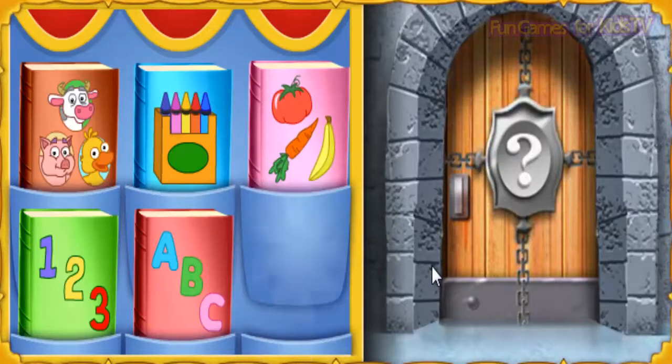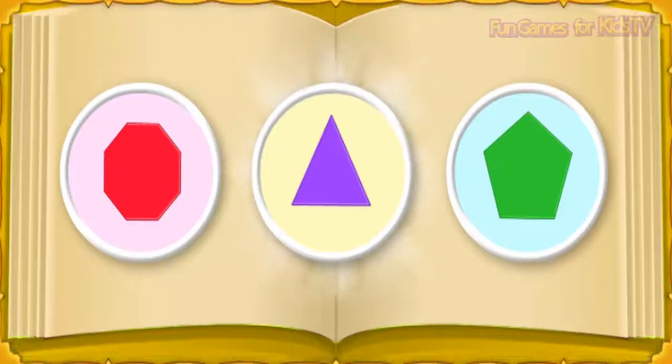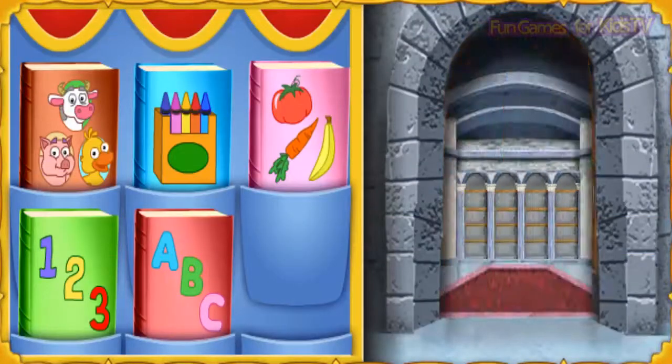That's the book we need. What shape has three sides? Excelente — a triangle has three sides! We did it. We unlocked the gate to the library.